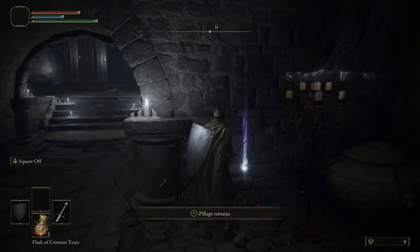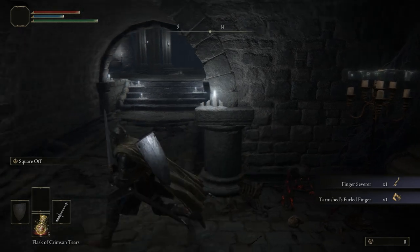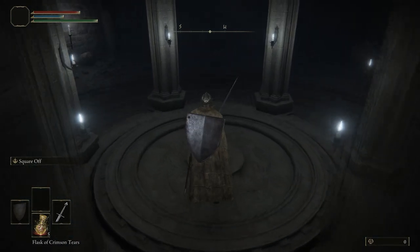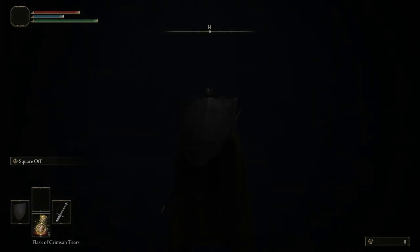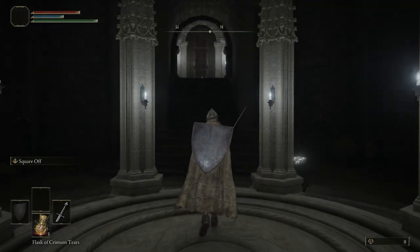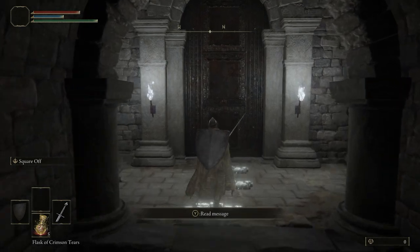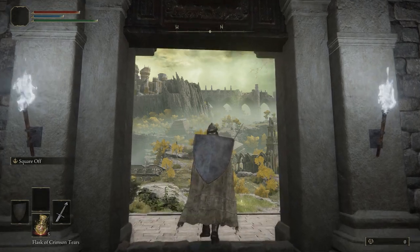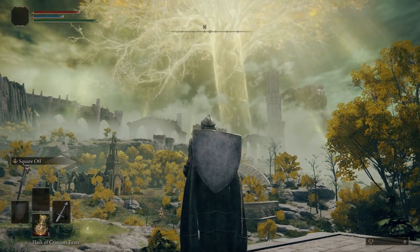Moving on back to the southwest, you're gonna pillage these remains for the Finger Severer and the Tarnished's Furled Finger. This allows you to summon cooperative players as well as disband them from your world when you no longer want them with you. Hit the elevator — this is going to be southwest of the Grace if you got turned around — it's going to go up and rotate us to the north. Walk straight up to this front door and press your action button to open it. Welcome, fellow Tarnished, to the Lands Between — starting off in the section of the game known as Limgrave.